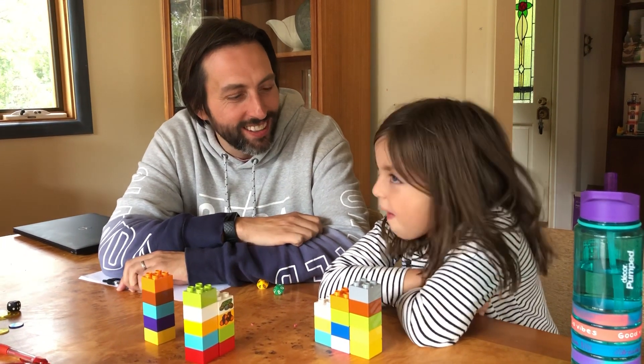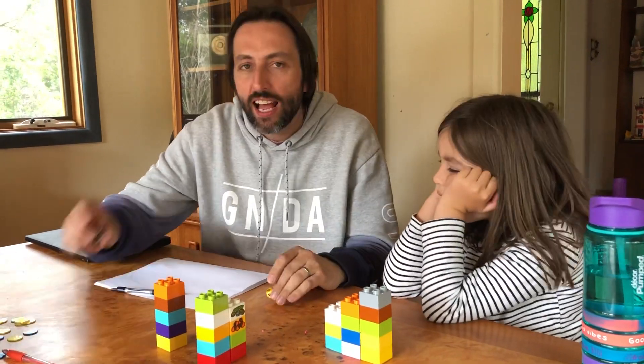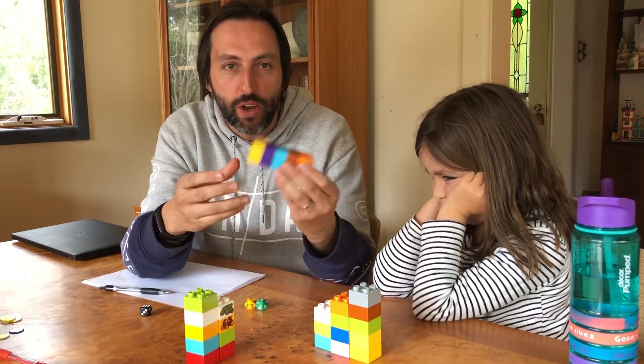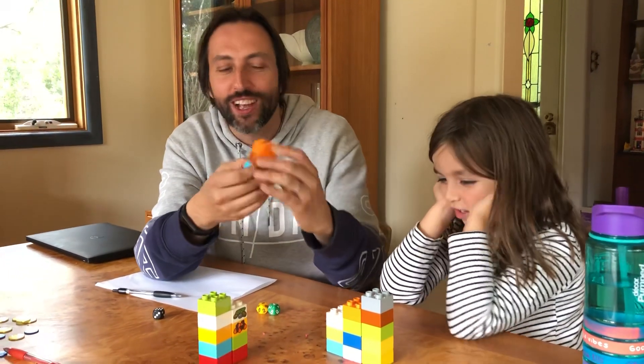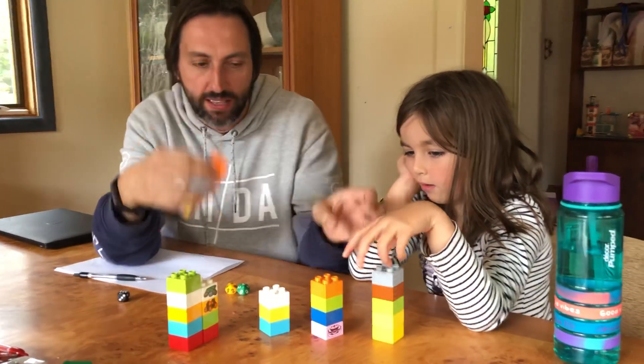Alright Lola, are you ready to play? For this game it's good to play with two ten-sided dice and a six-sided dice, and you need something to build towers with. We've got some Duplo here, but anything that you can stack up will work as long as each piece is about the same height.